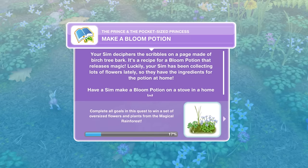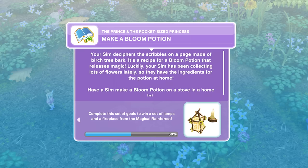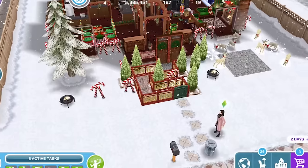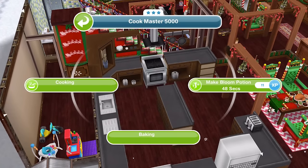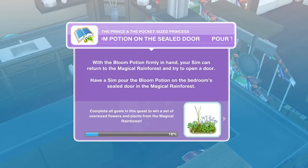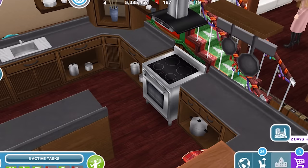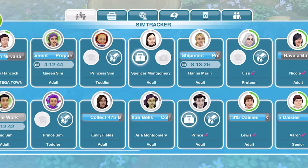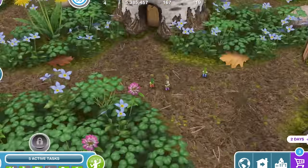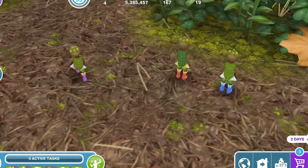Now we need to make a bloom potion. Your Sim deciphers the scribbles on a page made of birch tree bark — it's a recipe for a bloom potion that releases magic. Luckily your Sim has been collecting lots of flowers lately so they have the ingredients for potions at home. So we need to head back home. Once we are back at home, go ahead and click on a cooker and make bloom potion for 48 seconds. Bloom potion all done. Now we need to pour the bloom potion on the sealed door. With the bloom potion firmly in hand your Sim can return to the magical rainforest and try to open a door. So let's go back over to the magical rainforest. Whistle your Sim over once you are there, and pour bloom potion for 5 seconds. I love these little sprites — they're just skipping around the place.